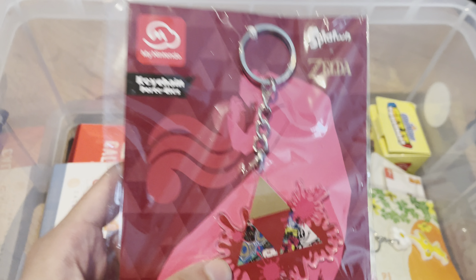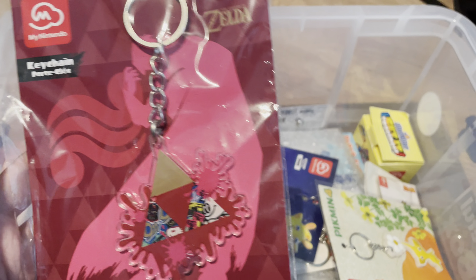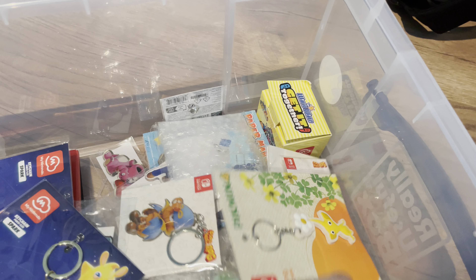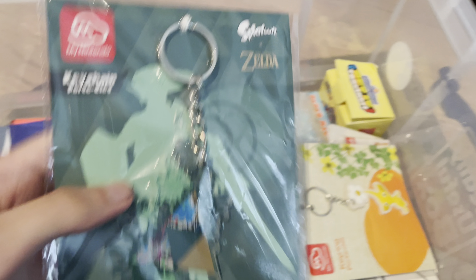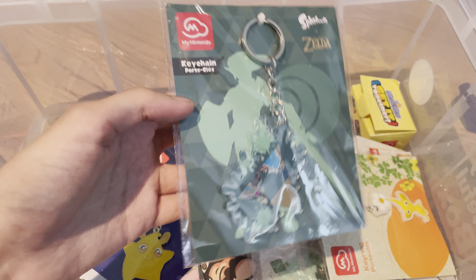We've got a cool little Sparks of Hope keychain here, which was another My Nintendo reward — you can tell which ones are My Nintendo rewards because they have the logo. Here we've got the Legend of Zelda ones; I managed to get all three. I've got the blue one. I'm not really a Zelda guy, so I don't know what half these symbols actually mean.